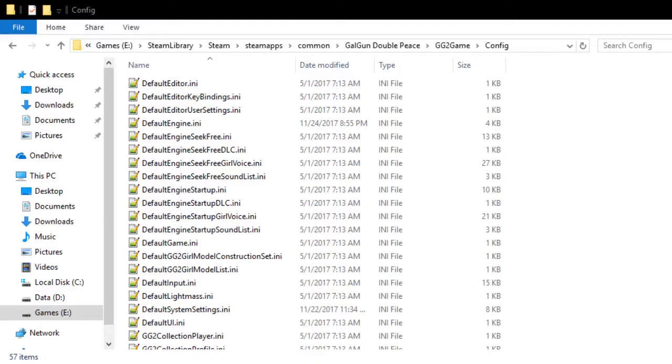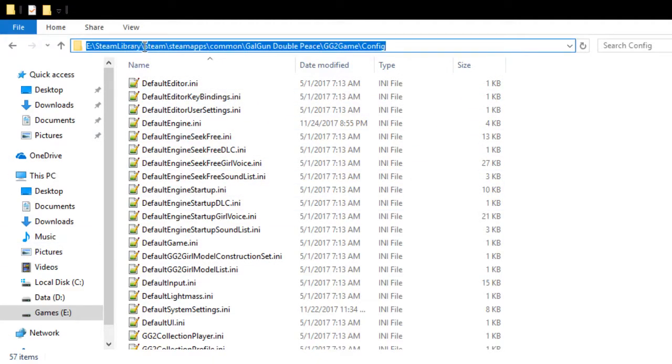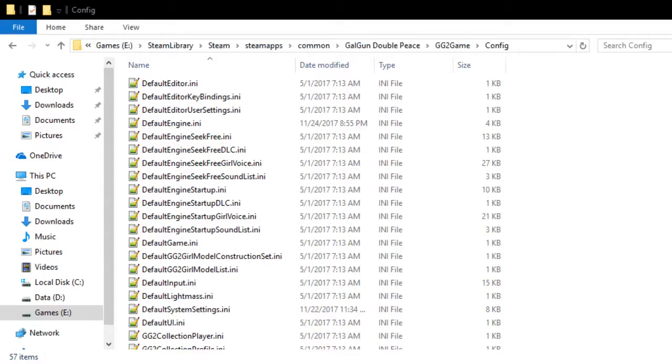The first thing we want to do is navigate to the Steam library folder: Steam > steamapps > common > Gal Gun Double Peace > GG2Game (or GtG2Game) > Config, and open the DefaultEngine.ini file.